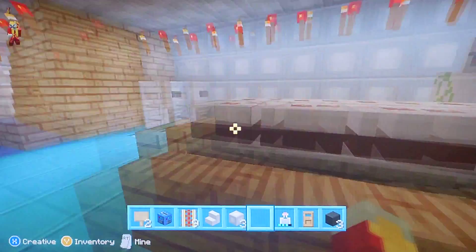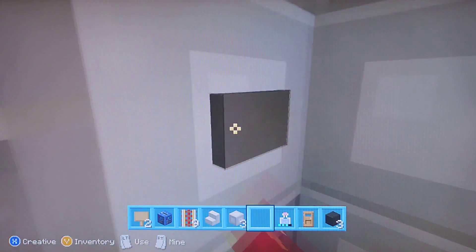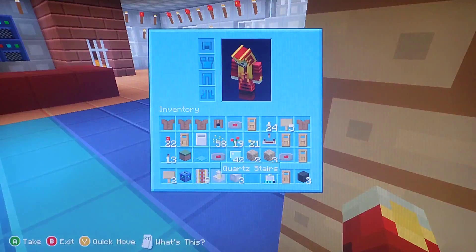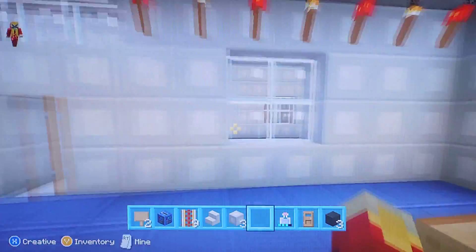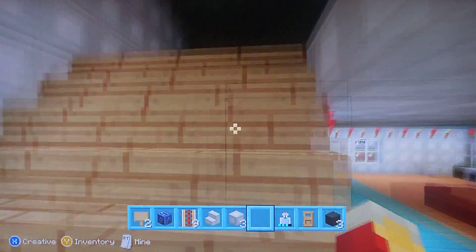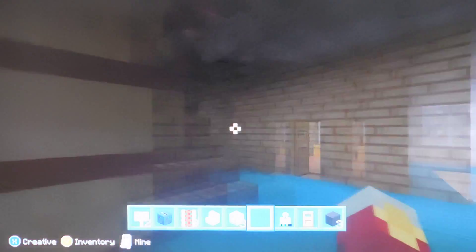We've also got some light things over there and some things over here. We've got a little fridge here. This is because the food doesn't work. Some diamonds went in this way.